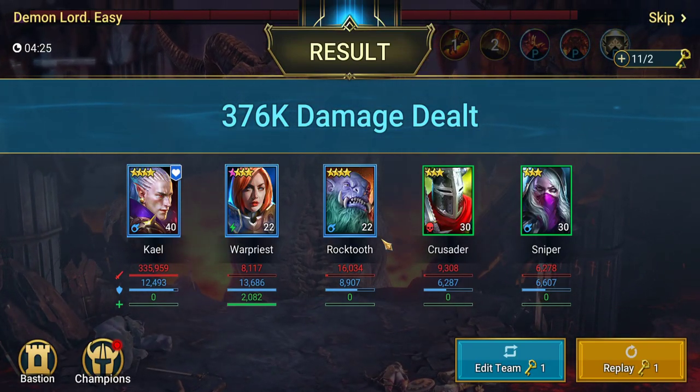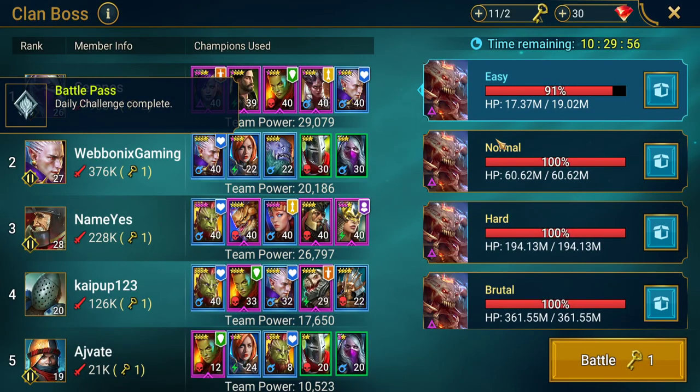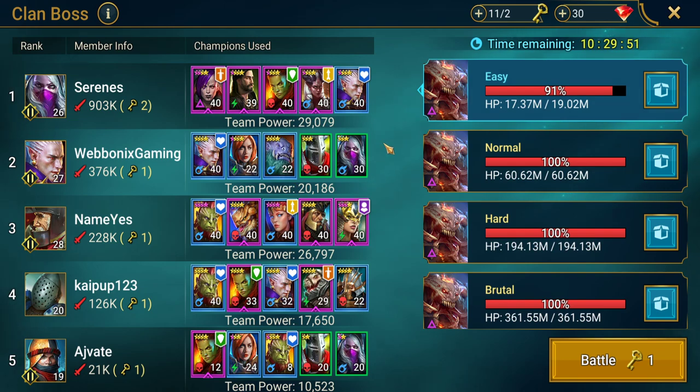Using the A1 as a single-target attack does more damage there. We've done 376,000 damage on this boss — not great, but it's our first attempt and we have a lot more character building to do. We've done this run for our battle pass, but ideally you want to be creating a dedicated Clan Boss team and building them up specifically for Clan Boss.